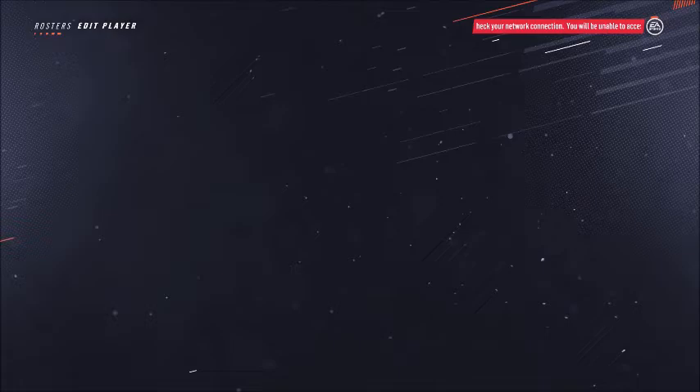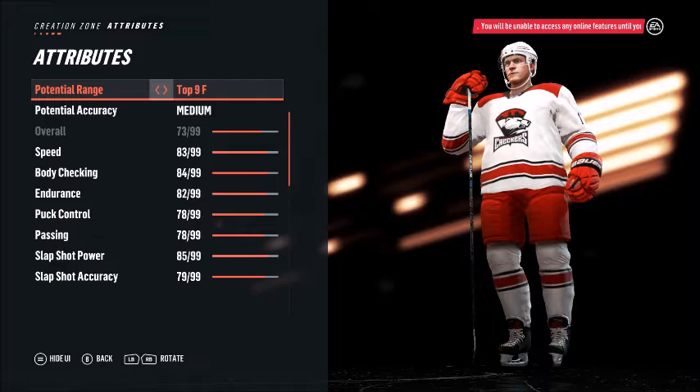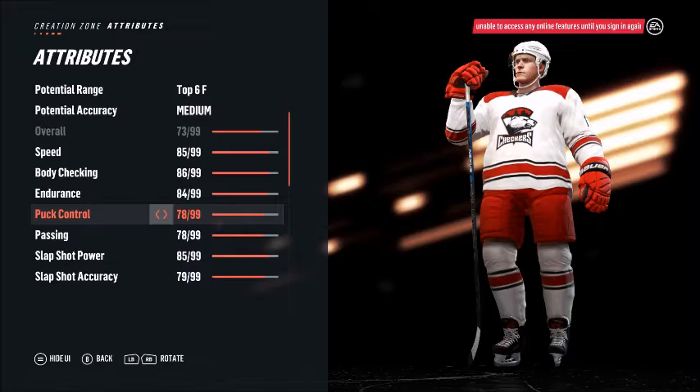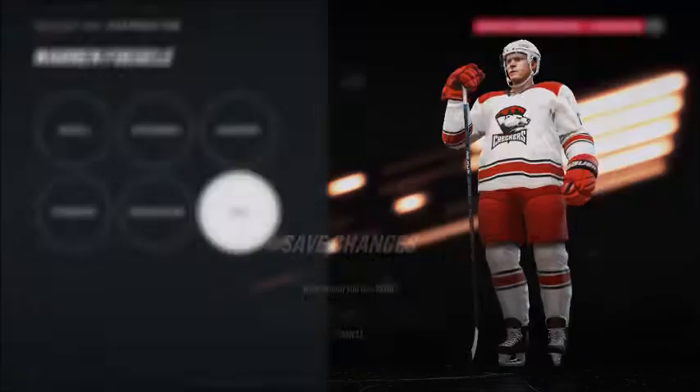Robbie Russo — yep. Trotman, Elliott, Taylor — yep. Moving on to forwards now. Colin White — good, he's already up there. Nick Paul — Balser is going to get medium top six potential too, just so he grows. I'm not going to touch his overall, just do everything by one to get that little bit of boost.